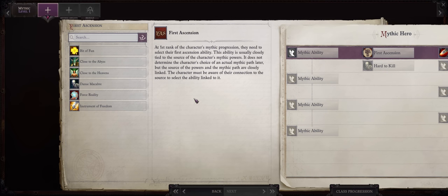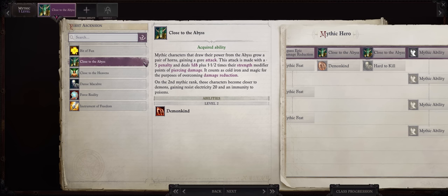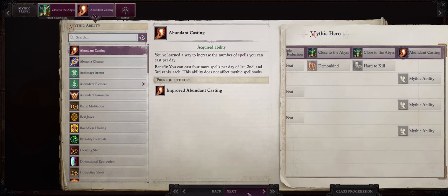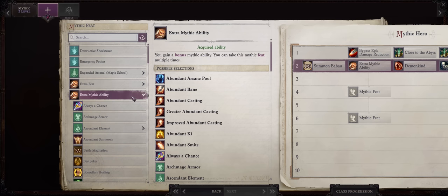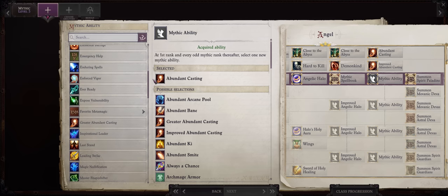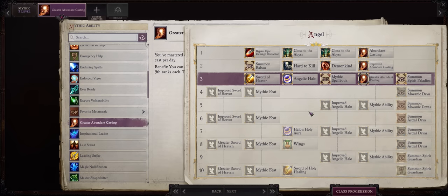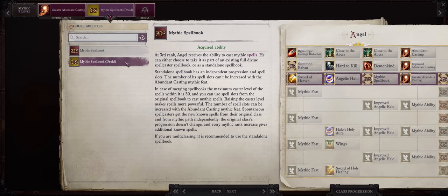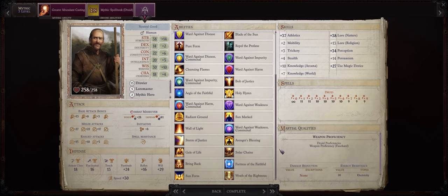Now let's talk mythic progression for our Angel Druid. As a melee character, Close to the Abyss is definitely the best for the extra gore attack per round, and as an Angel you have spells that add extreme damage to this. For mythic level 1, the same for almost any full spellcaster: Abundant Casting — even better in the case of merged Angels because it also counts for the Angel spells. Then at mythic 2, Extra Mythic and Improved Abundant Casting. At mythic 3, Greater Abundant Casting. As a merged Druid Angel, you'll have extremely fast spellcasting progression for both normal and mythic spells — be sure to pick Mythic Spellbook Druid here to merge, and we'll have all of the Angel spells added to our spellbook.